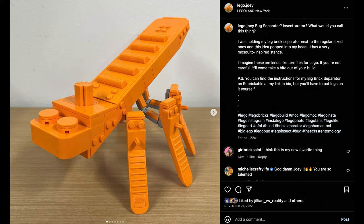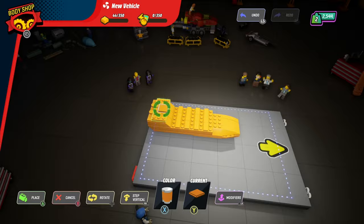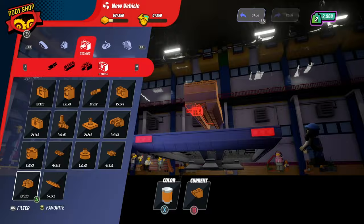Lastly, I took a page out of LEGO Joey's book and took the brick separator and made it into a vehicle — this time it was going to be my boat. The shape of a boat lends itself really well to a brick separator design, and this actually ended up being my favorite model. Maybe it's because I'd had a bit of practice with the other two beforehand, but also I think it's just so simple, so meta, and so funny.